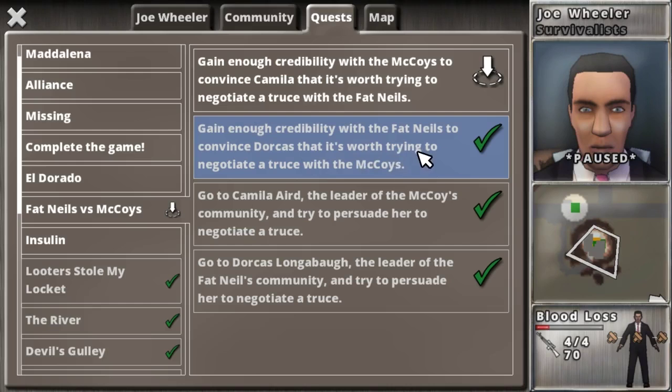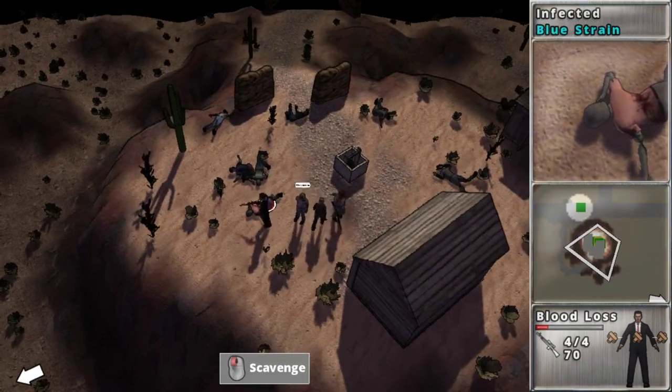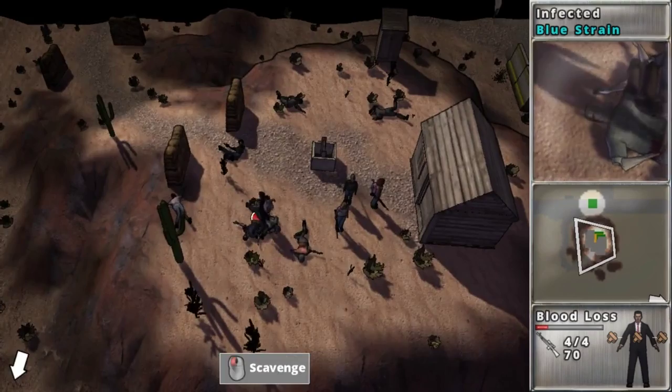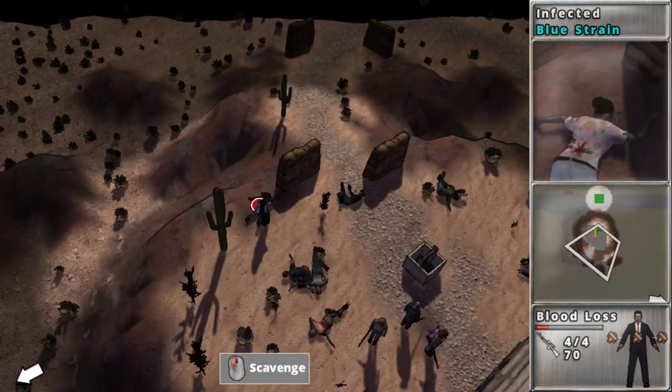We convinced their leader to negotiate. Now I just have to fight some people over there and convince them by strong-arming them — proving I can beat them all up. Then they'll negotiate too, but the negotiations will hopefully, with my help, fall through and they will fight.